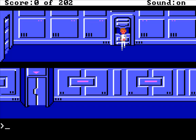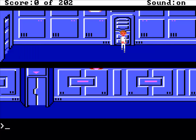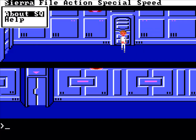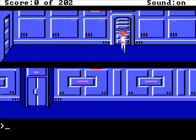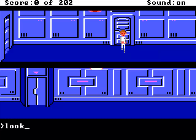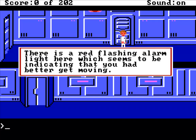Hopefully I remember how to play this game - it has been a long while. We have a score of zero of 202. Let's have a look around. You are startled by the sound of an alarm. It is followed by an urgent voice which warns that the Arcada has been boarded by unknown intruders. I wanted to turn the sound down - it is quite loud on my computer. Look inside the room - this is one of the many hallways in the Arcada. There is a red flashing alarm light here which seems to be indicating that you had better get moving.